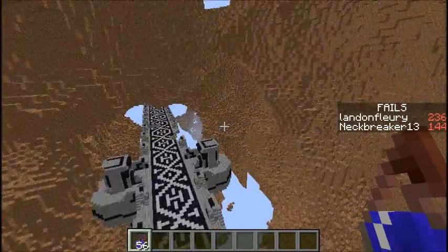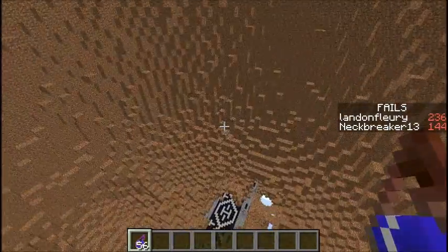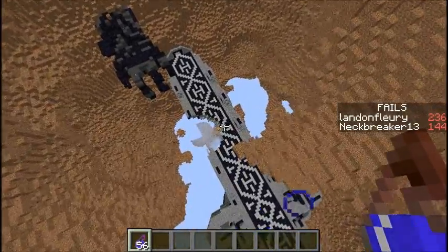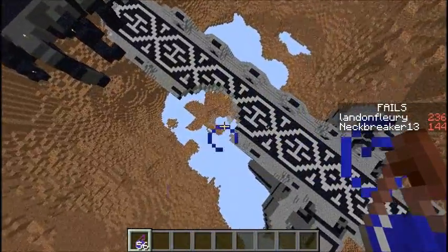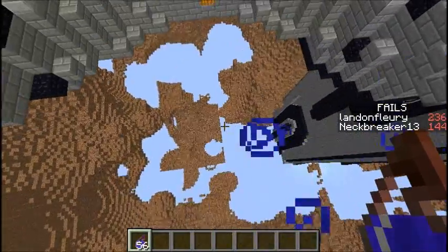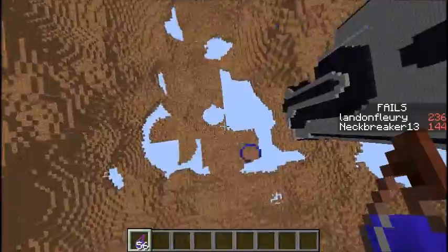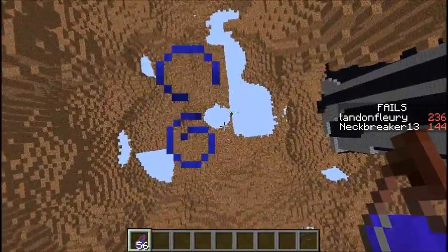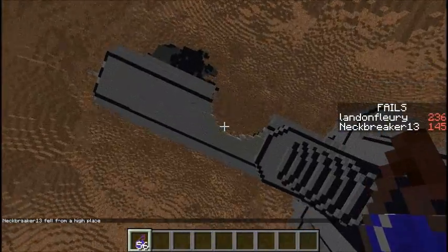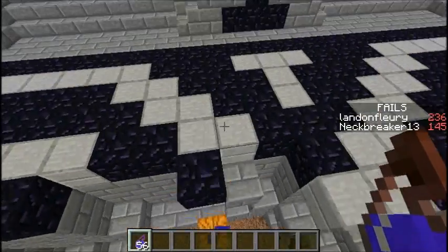I'm going to scout the floor too because I'm not seeing anything. Wait — there's a second pumpkin, Landon. I thought that was just supposed to lead us to the next pumpkin, but I'm going to go down here. There's probably something down here — this is probably the way to go. At least I think so. There's probably something good down there, or maybe it just leads into the same cavern.